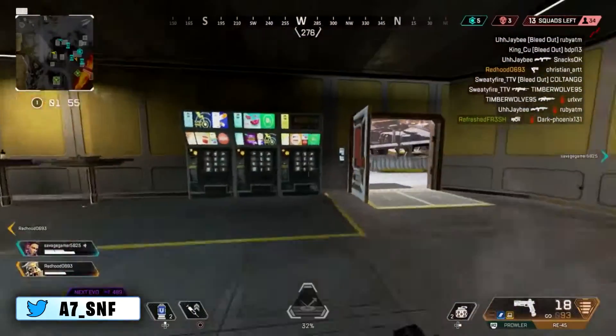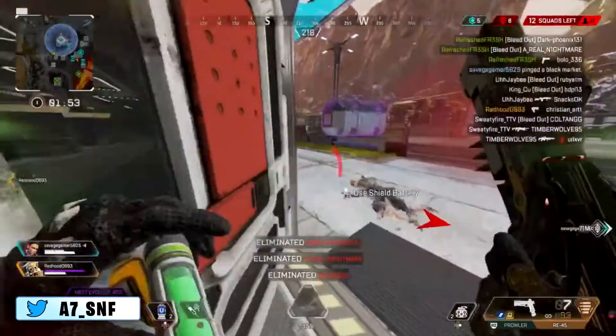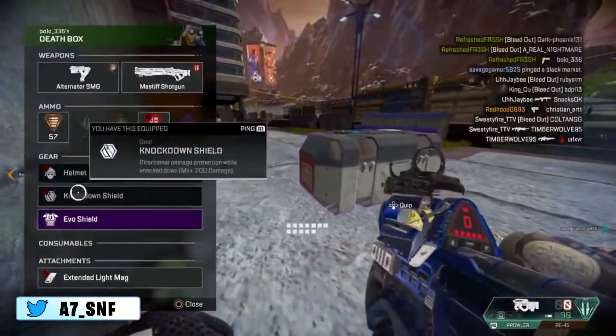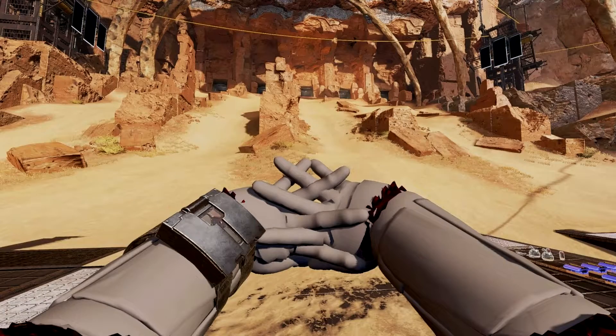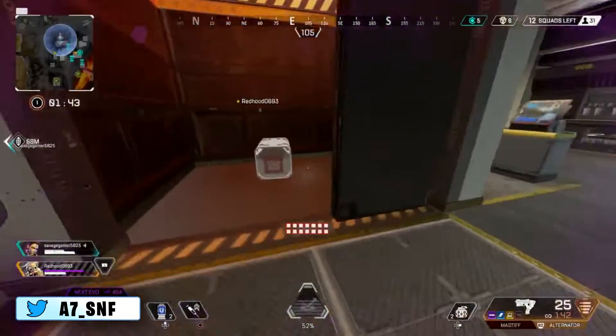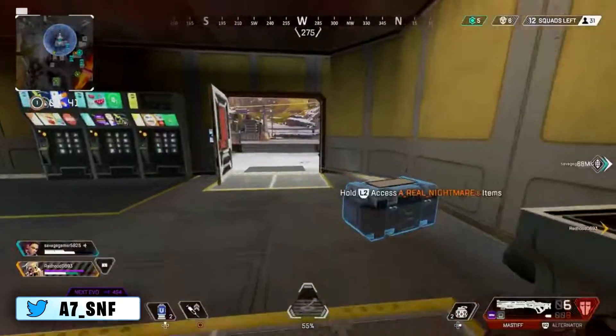The main purpose of the 1.59 update in Apex Legends was to fix the broken skins players had been seeing in first-person view. This bug was affecting skins with Bloodhound, Loba, Lifeline, and more. Although the skins looked perfectly normal to everyone else, in first person the hands of the character appeared as just plain gray.